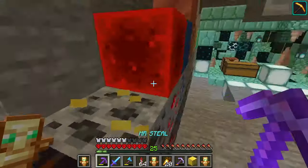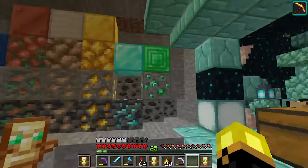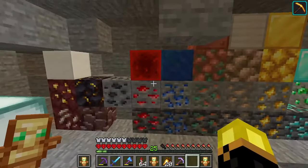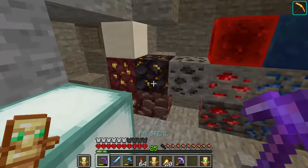What would look good is if I took this and put this over here. Then there's just plain old diamond, plain old emerald, plain old lapis and redstone. What should I put on top of this, though, is the question?